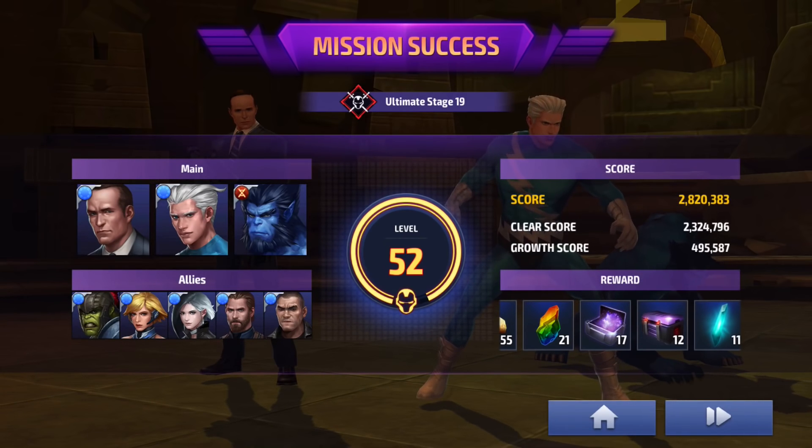For any of you guys who are struggling, look no further — Quicksilver is the guy, especially when you're rocking with this team. Beast for the lead, Quicksilver for the DPS, Colson for the support, and go with five damage-buffing strikers. Skip Anti-Venom for this one, and you'll be good because you don't need to rely on healing. Just rely on getting out as much damage as possible. That's it for this one. Thanks for watching. Peace out.